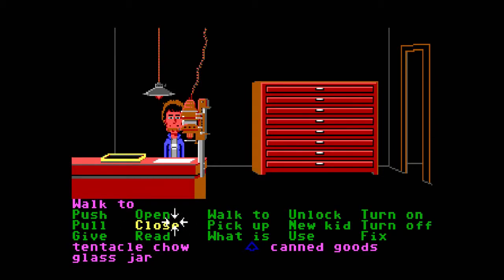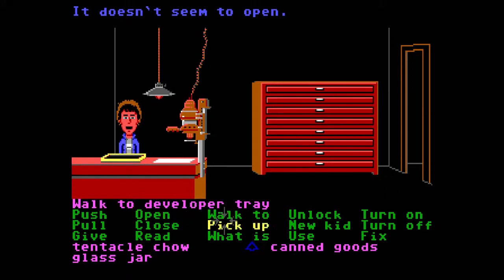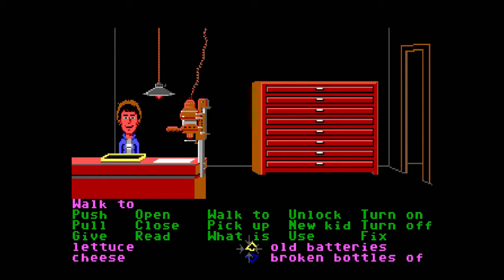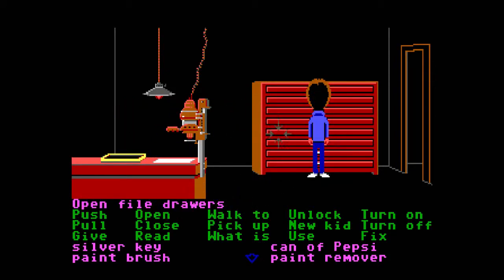What do we even have in here? What is this — an enlarger? Can we use it? Let's go back. We can use the stick but it doesn't seem to work. What is this — a piece of paper or something? Can we open the desk? Developer tray — can we use the developer tray with the paper? Do we have anything to put in the developer tray?